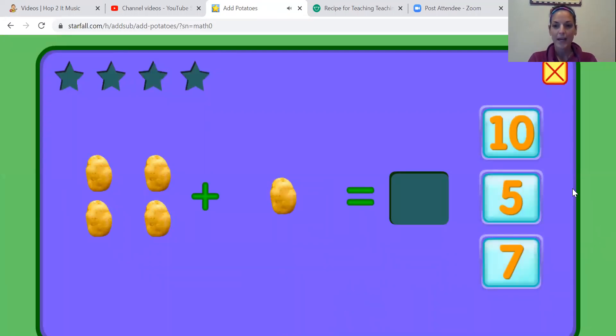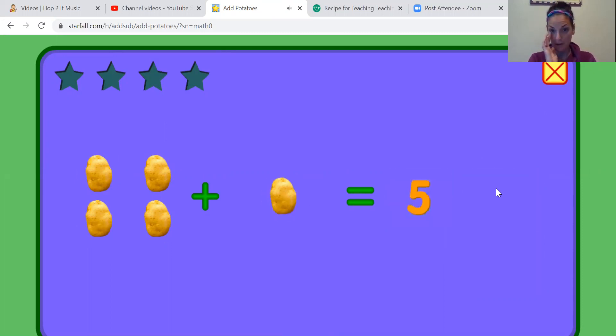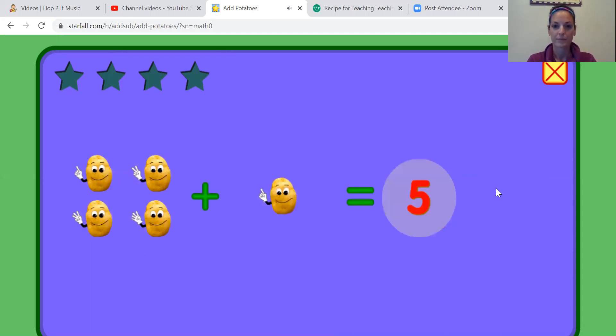Add these potatoes. Okay, it's time to add. So how many potatoes do we have in this group? One, two, three, four — plus one more makes... look, they're helping us out — makes five. Five potatoes all together. So click on the five. Four plus one equals five.